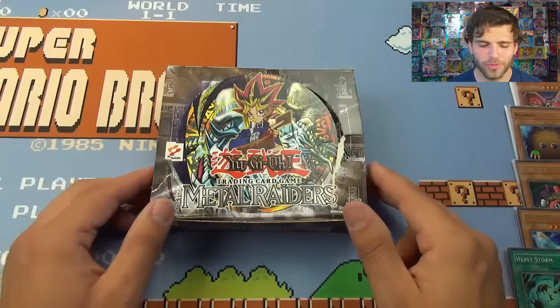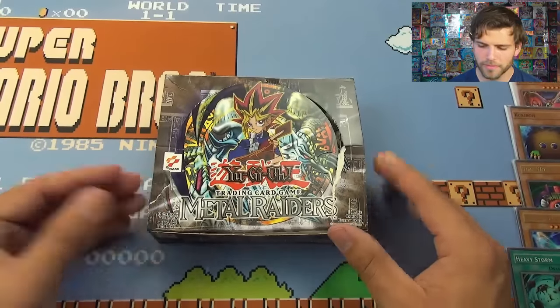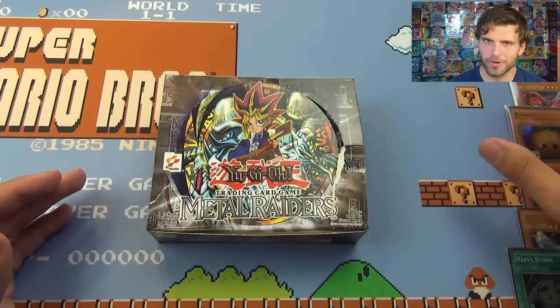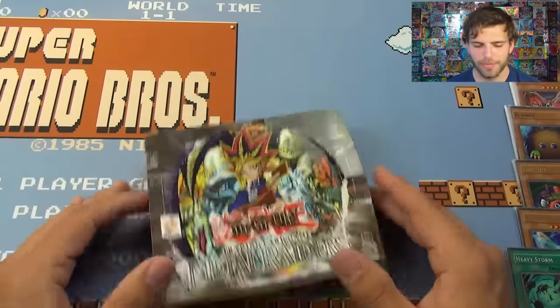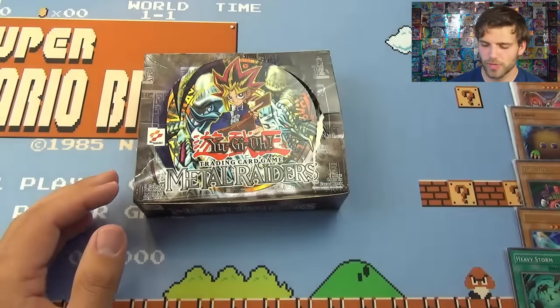I'm super excited to pop this open. There are 21 packs inside instead of 24 because I got an open booster box, but that's okay — still plenty of cards for our booster box battle. On the side here I put some epic pools from our first edition MRD booster box opened for our patron power video. Thanks to our friends at Ultra Pro, we've got the beautiful Super Mario play mat, and some black pro mat sleeves for our black versus white sleeve battle.